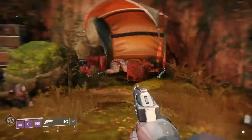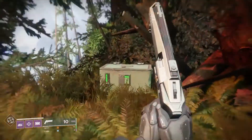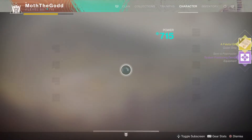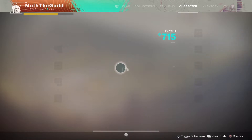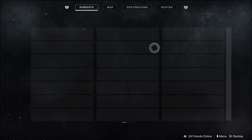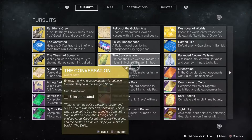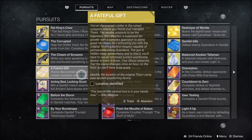This is where you found the Thorn, so what you're going to do is look for a particular box. There you go — that's the first part of the quest. It says: 'You've discovered a letter in the ruined campsite where you found the mangled Thorn. The sender, supposedly the legendary Shin Malphur, claims he entrusted you with the original Thorn, a hateful weapon capable of permanently killing Guardians.'